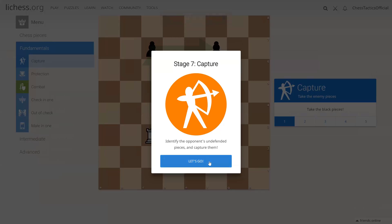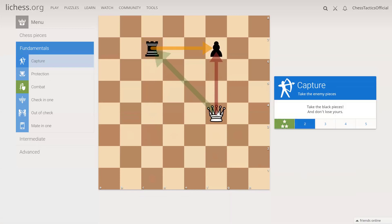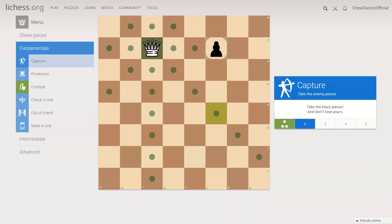Let's continue looking at the captures. The rook can take this pawn and then the next pawn. So we have a choice to take the rook or a pawn. Let's take a more valuable piece, the rook.